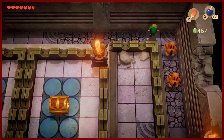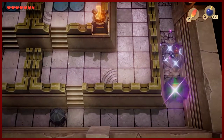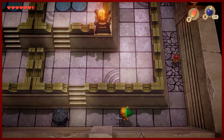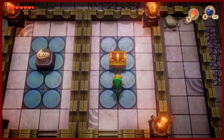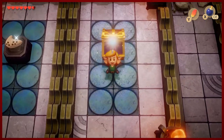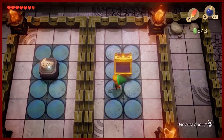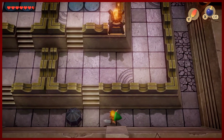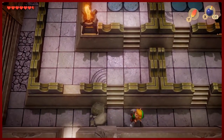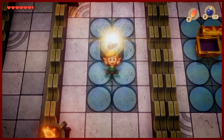I don't know what these guys are called, but you can take care of them by charging forward with your Pegasus Boots. Come up here, there's a chest and some weird-looking device over there. This may or may not be an important item in the game.